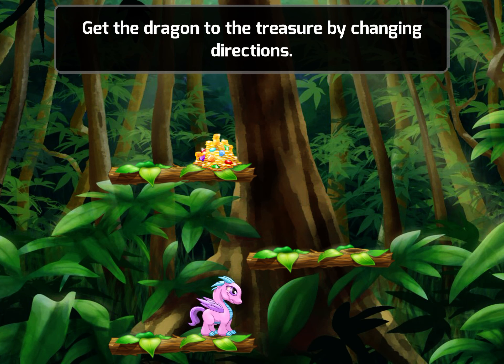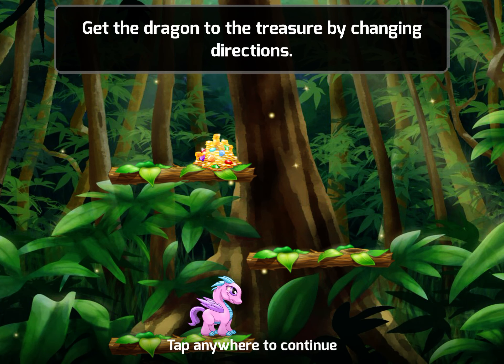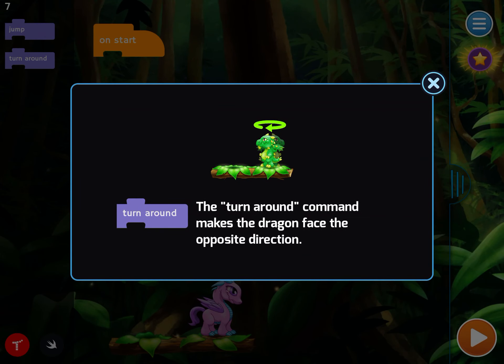Get the dragon to the treasure by changing directions. The turnaround command makes the dragon face the opposite direction.